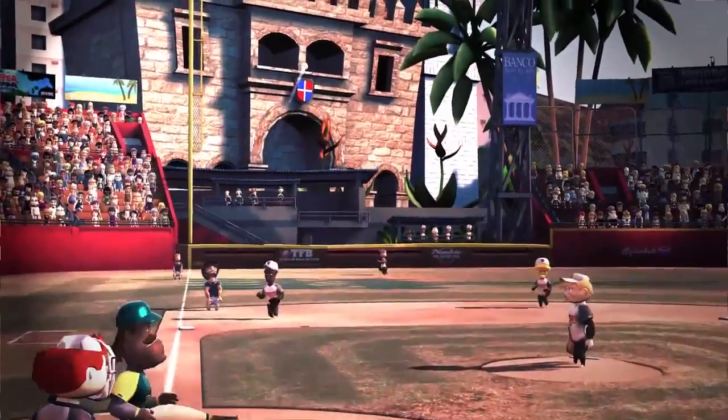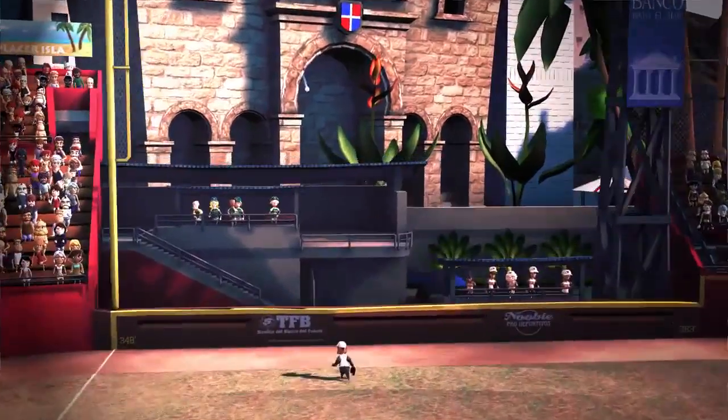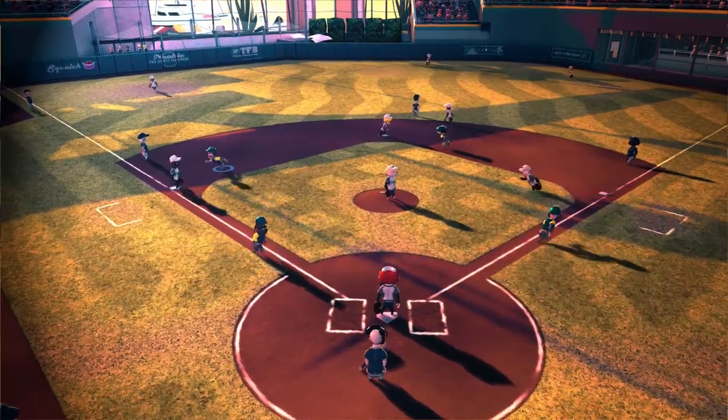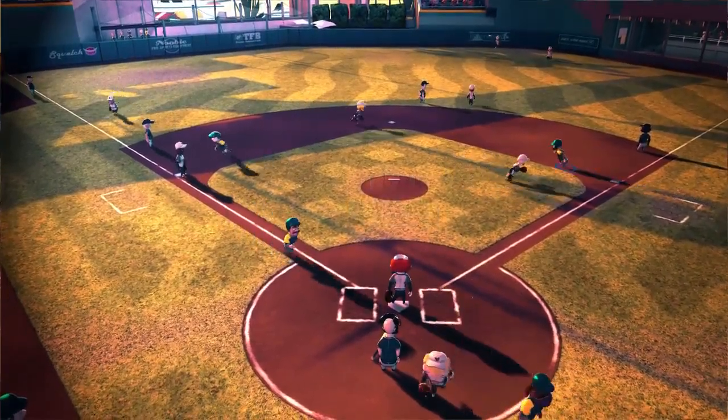It's tough to reach home on a ball that stays in the field, but a fair ball hit clear of the outfield fence is automatically considered a home run. While the batter is running, any base runners on the field can run to the next base, eventually trying to reach home plate without being put out. If they're successful, they score a run.